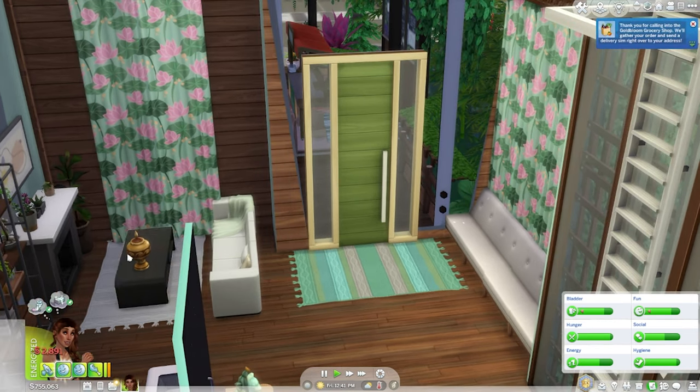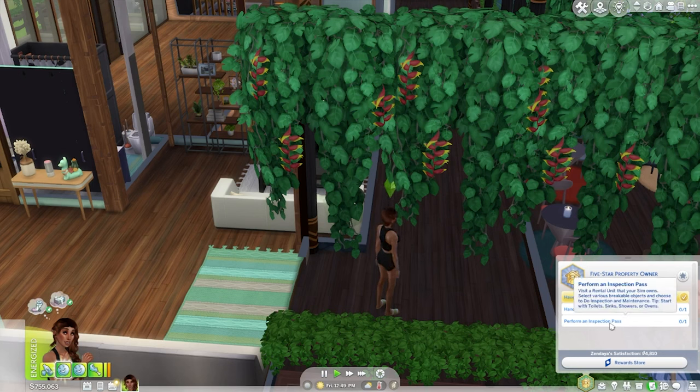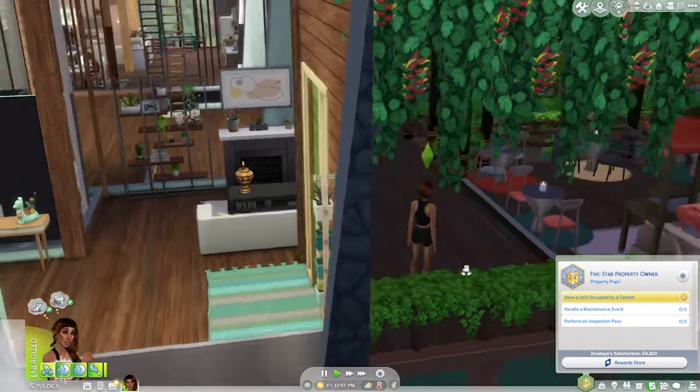Mortimer - perform an inspection pass. What's this? Visit a rental unit that your Sim owns. Select various breakable objects and choose to do an inspection and maintenance. Start with toilets, sinks, showers, or ovens. Alright - we'll go visit Davin.